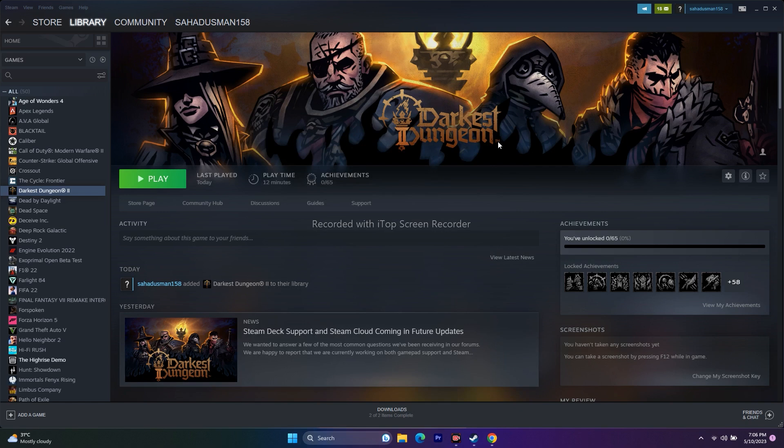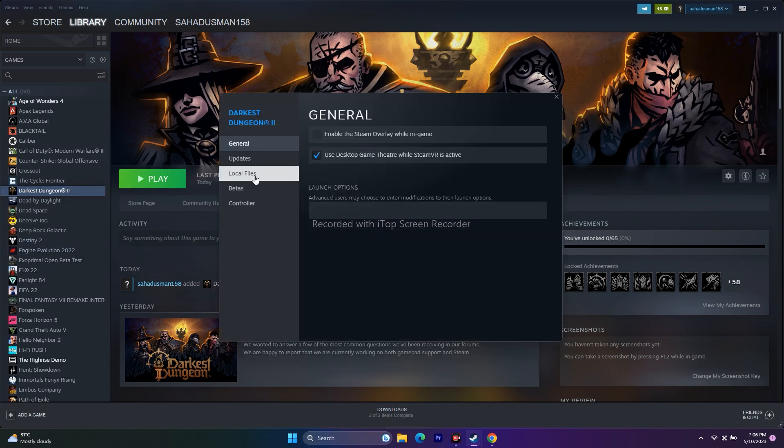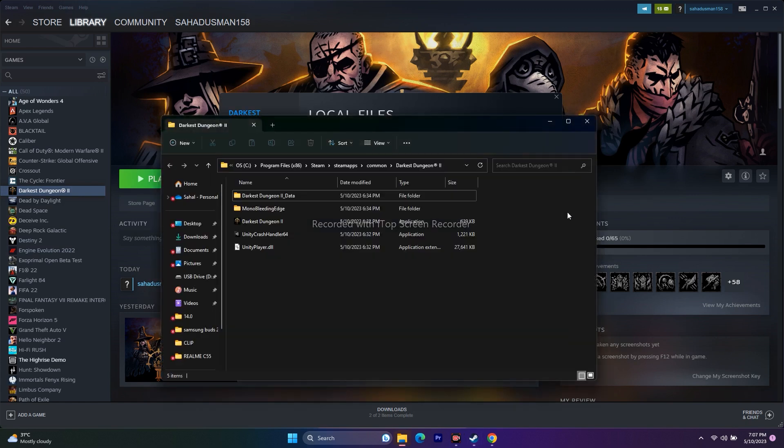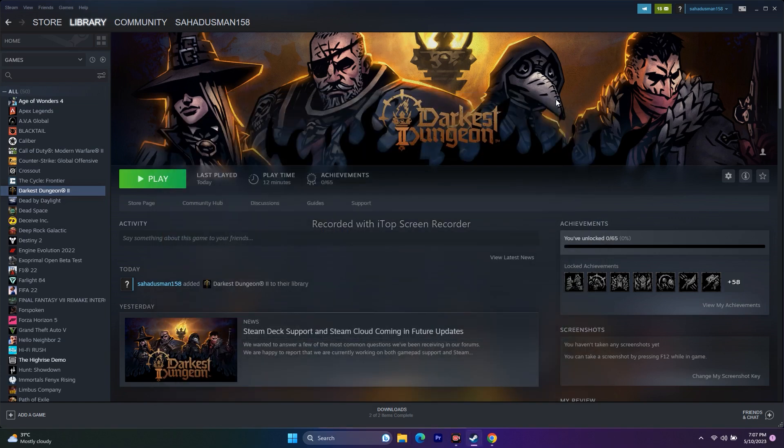The next fix is to launch the game from the installation folder. Right-click the game, go to Properties, then Local Files, and click Browse. This redirects you to the installation folder directly. Try launching the game from there instead of from Steam — this did work for a few users.